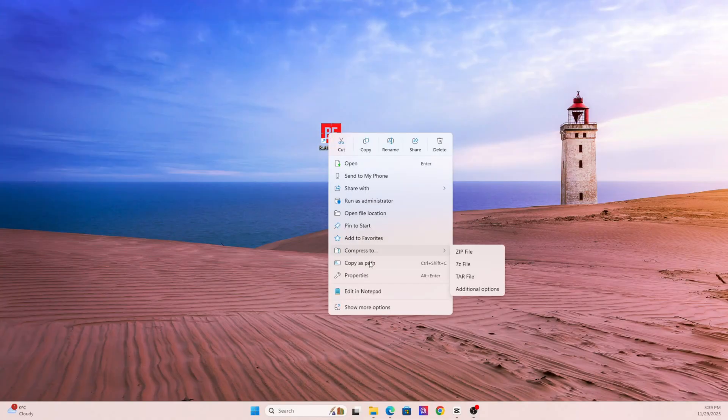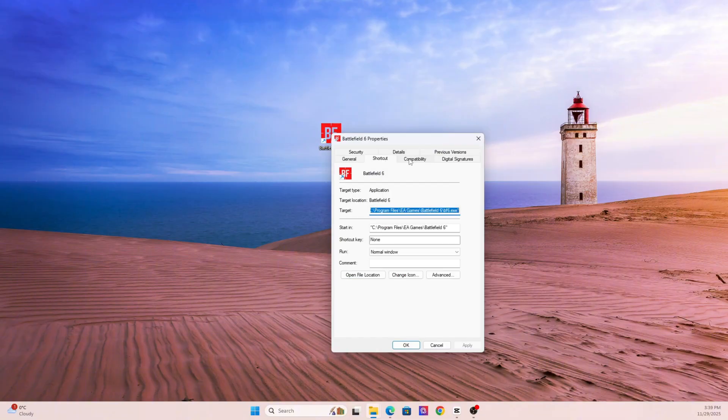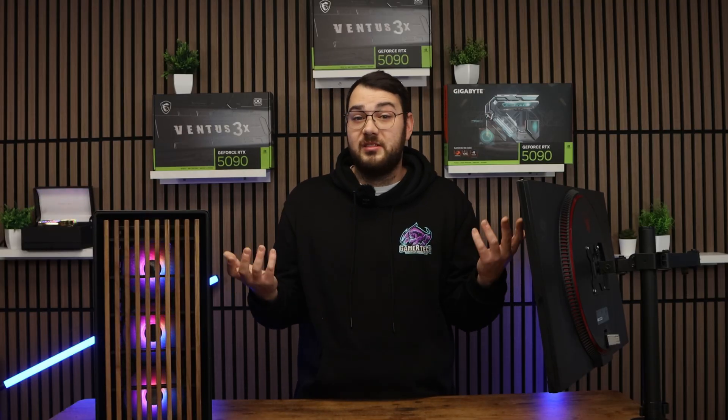Now let's move on to section number five: run the game as admin and disable fullscreen optimizations. Some games need administrator access to write logs, shader data, and setting files — without it they can hang or crash. Right-click the game's EXE file, go to Properties, then Compatibility. Check 'Run this program as administrator', check 'Disable fullscreen optimizations', then click High DPI Settings and turn off DPI override. It's a small tweak that has solved quite a few black screen and alt-tab issues.